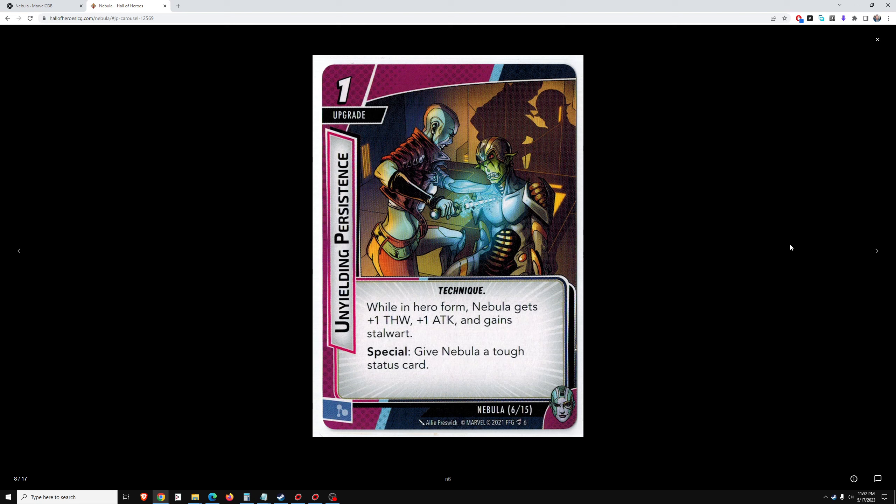Unyielding Persistence — a 1 cost upgrade. While in hero form, Nebula gets +1/+1 and gains Stalwart, so you can get rid of a stun or confuse off yourself. Special: give Nebula a tough status card. This is a decent value card — not exceptional, but above average. I like it. Situationally it could be very good.